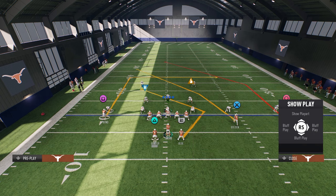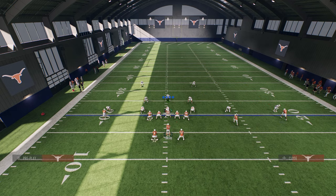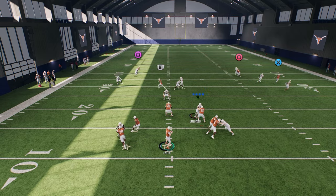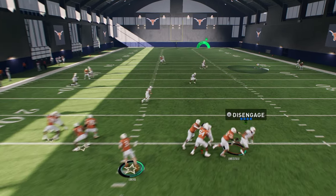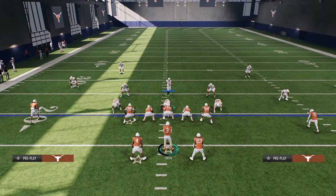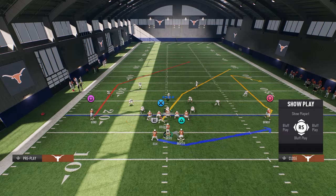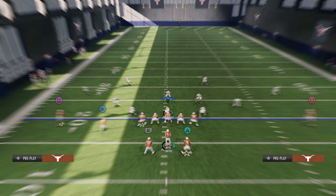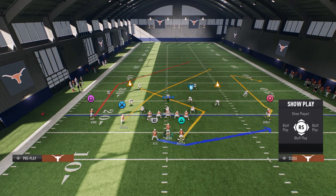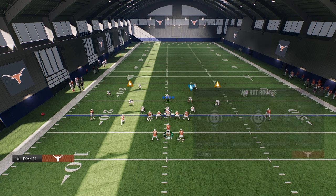You can zig this guy too if you want. See that - it's on the post. Sometimes man coverage is like that. The most consistent man beater in this game is this route right here. Let's say you want to run a motion play - take the back and put him on a Texas route, put Wingo on the in-route, and we're basically doing the same thing.